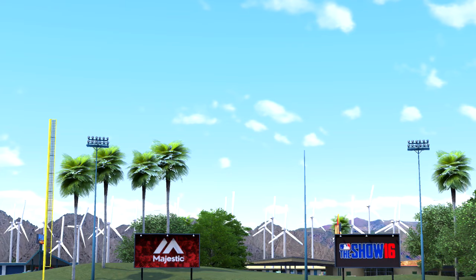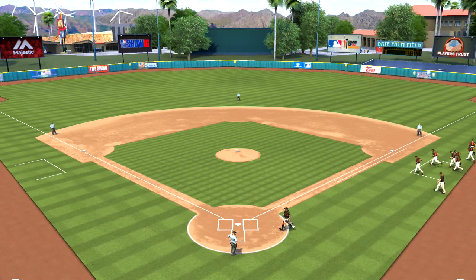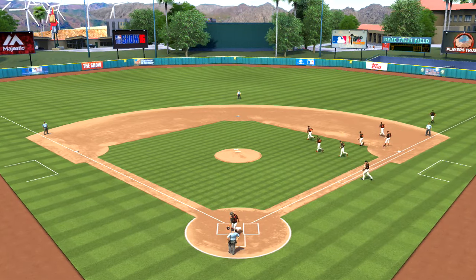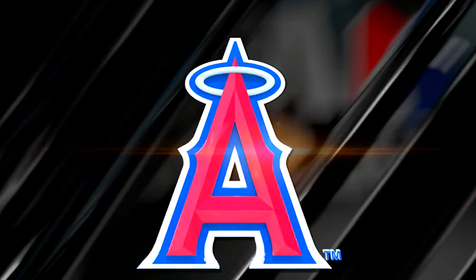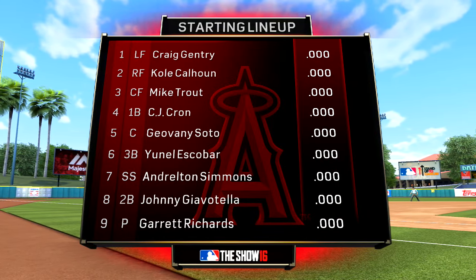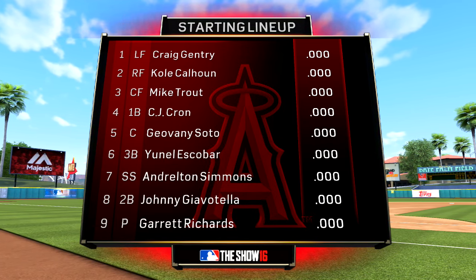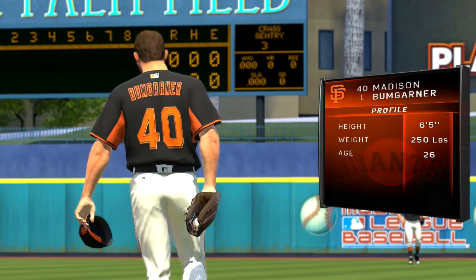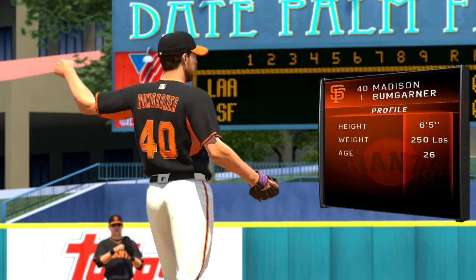Let's take a look at the starting lineup for the Visiting Angels, as longtime manager Mike Socia will line up his guys. They'll match up against an intimidating foe indeed — the hard-throwing left-hander Madison Bumgarner.